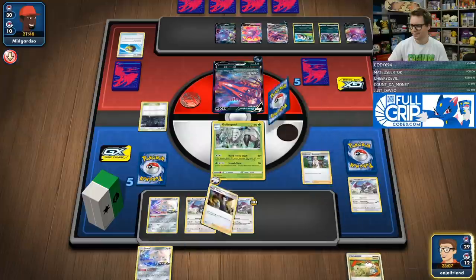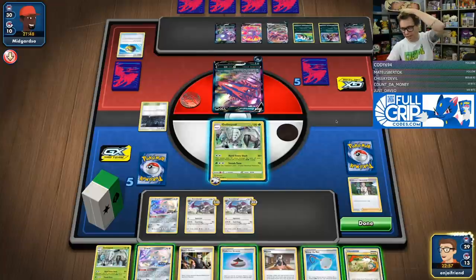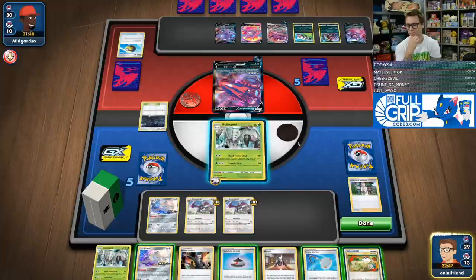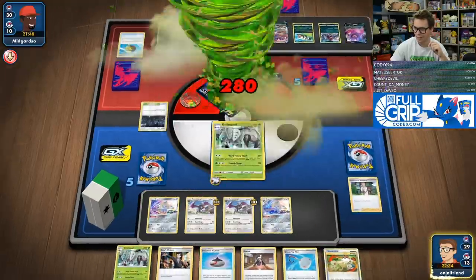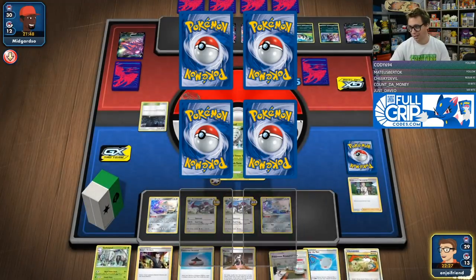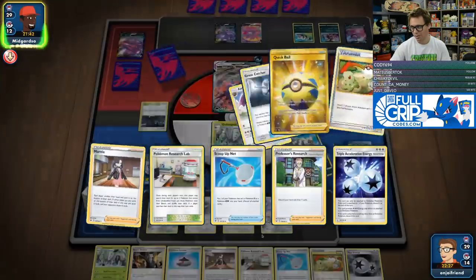Down two Triple Accelerations — I would love to have found a Wimpod this turn. I did scoop up the Jirachi, so I could switch Stellar Wish again to see if I find a Quick Ball. But I'm down two Quick Balls, so odds of that are not super high. I think it's probably not worth wasting all those switching. Let's put this down — we're going for the Hard Time Slash. 280 damage because of all of the V Pokemon my opponent has benched. We'll take our two prizes.